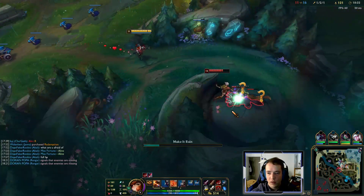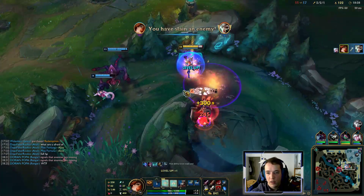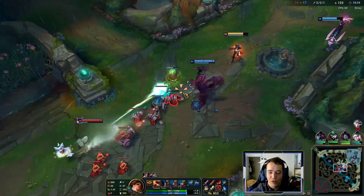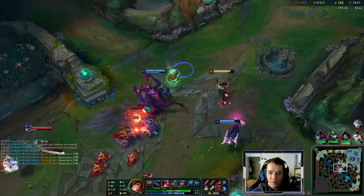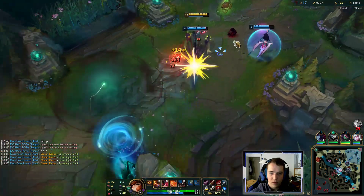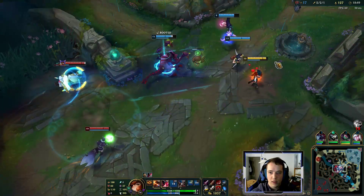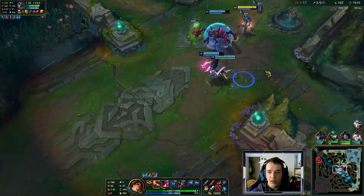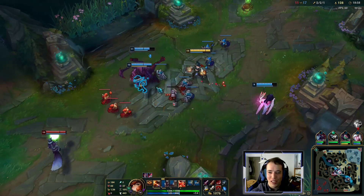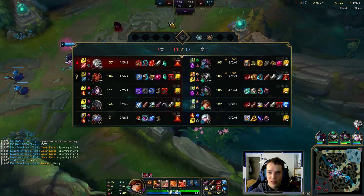There's a Riven — we can kill her. No idea why she tried to fight me there; we have three versus one. We ult him — this Cho'Gath is way tankier than I anticipated. I shouldn't have wasted my ult earlier to save him because it wasn't necessary; he would have lived anyway.